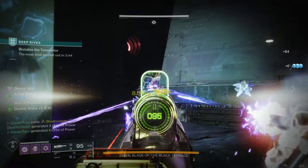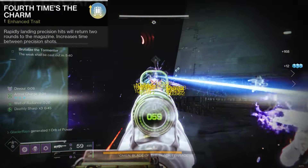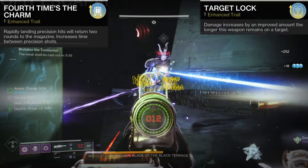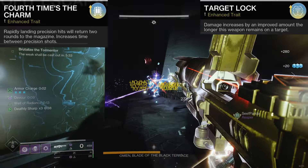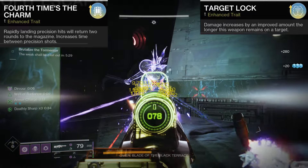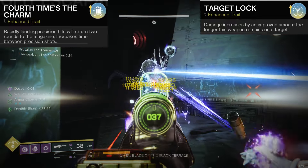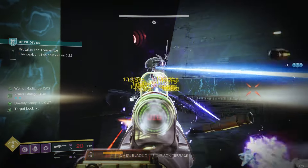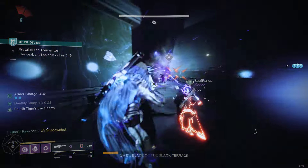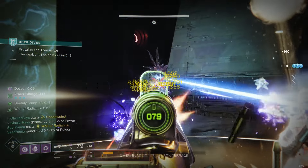On the god-roll 900rpm Retrofit, 4th Times a Charm refunds ammo straight to the mag, which gives a prolonged period of the maximum x5 enhanced Target Lock — a 45% buff. Retrofit's safety at close range, excellent ammo economy, and high sustained damage over a long time worked perfectly together. And remember, this is only two players dealing damage with support from Divinity, and still one-phasing this boss — many other common damage strategies were two phases or more.